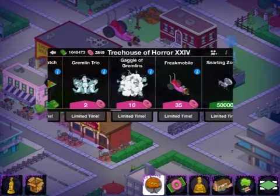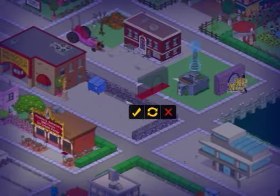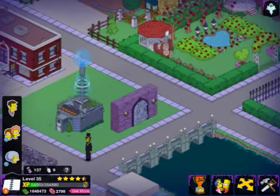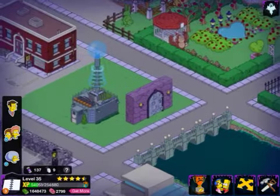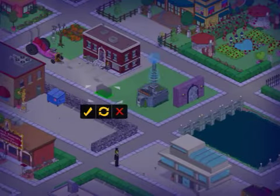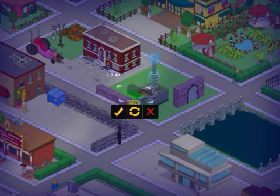There are also a couple of other things I wanted to show you: the wailing wall for 50 donuts, which I haven't purchased yet. It looks like there's people trying to get out the door or something — not too sure what's going on, but it looks awesome and scary. And there's also the spooky wall for one donut, which is good to place around spooky buildings.